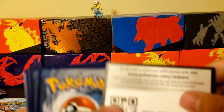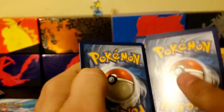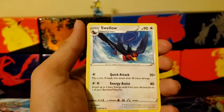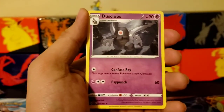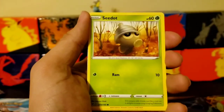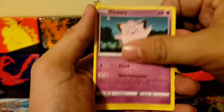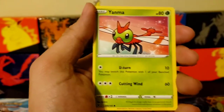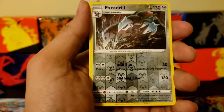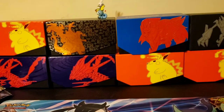I'm going to start coming up with nicknames for them. One, two, three, four. Energy. Zebstrika, Dusclops, Seedot, Electrike, Clefairy, Whimsicott, Yamask, reverse holo, and Yamask — non-holographic rare.